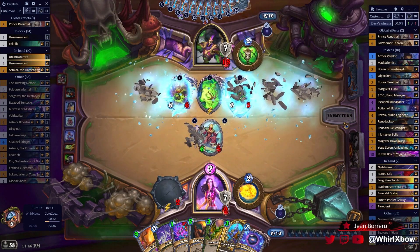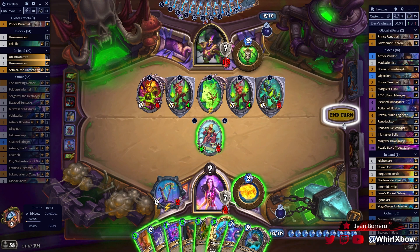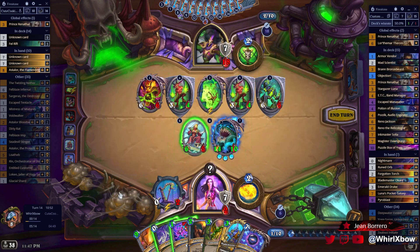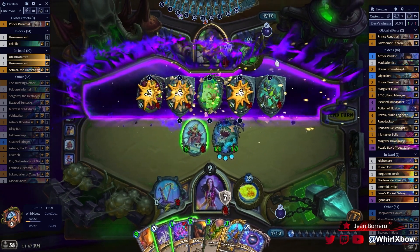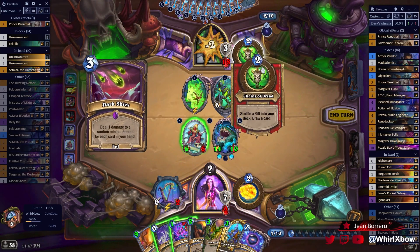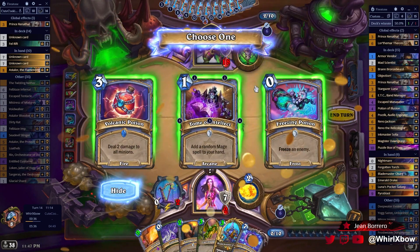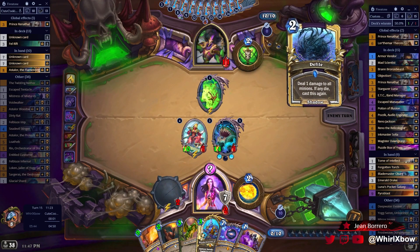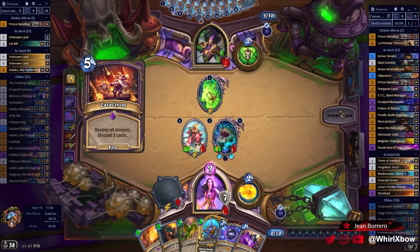I don't have a mage spell in my deck — what do I do? That's an interesting hit. Very interesting draw here — let's just fucking send it. That's a good hit, but an unfortunate hit. That's an unfortunate hit — I guess it could be worse. I'm 1 damage off lethal now. If he would have burnt Reno I would have felt really, really good, but my guess is he still has Reno in his deck.